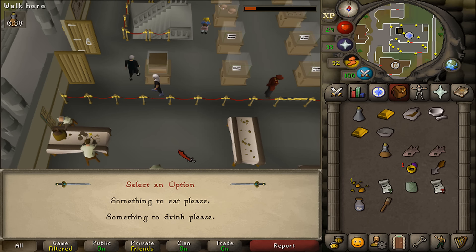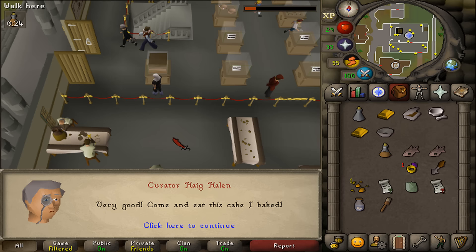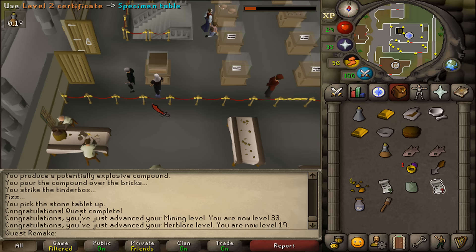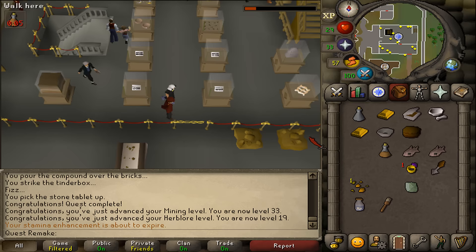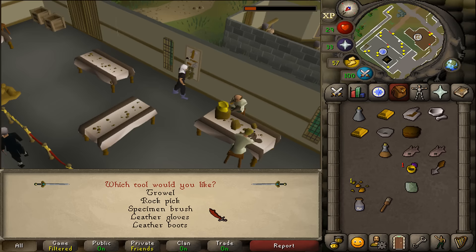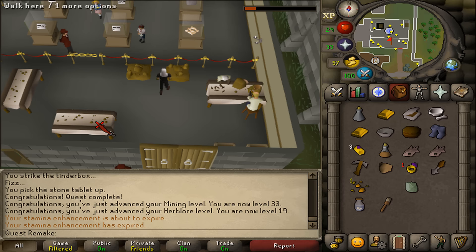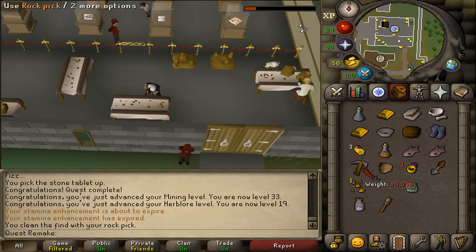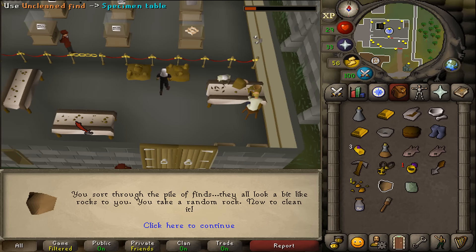If you choose the eat option, he will give you a chocolate cake which you need for Desert Treasure, or a fruit blast which is needed to start Recipe for Disaster. The final reward is Varrock Museum Specimen Cleaning in the southern part of the museum. Be sure to take the tools from the rack, find rocks in the northeastern corner, equip your gloves, and use a rock on the table. You can find five rare items to place into display cases for 10 kudos each, and also find a ruby pendant to make a Dig Site pendant required for the Varrock Medium Diary.